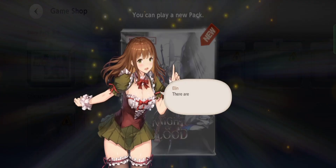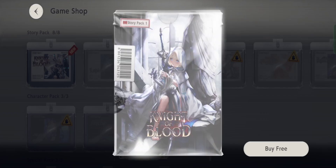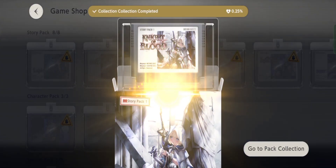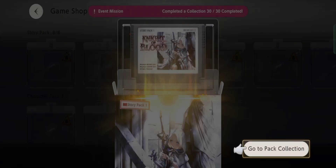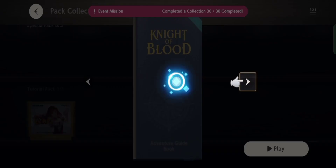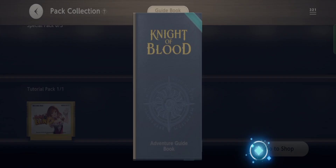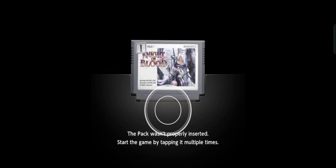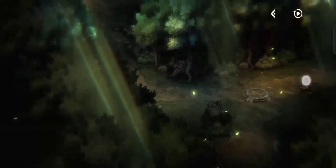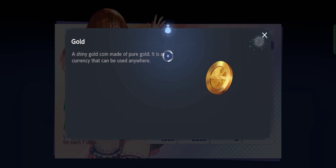Now I'll just follow the tutorial so we can finally be free. Go to pack collection — just follow it, just a little bit more so we can finally claim our rewards in the mail. One, two, three, four, five, six, seven, eight — well, it's just six or seven. That was fast. You can skip those dialogues to make things faster.